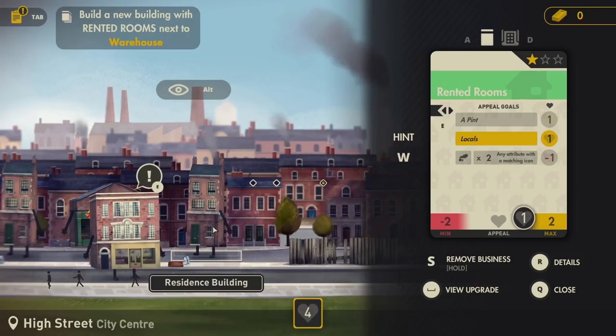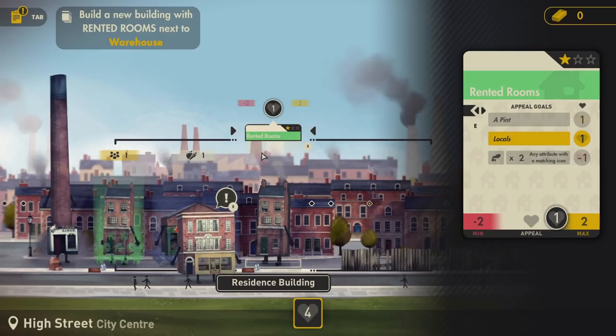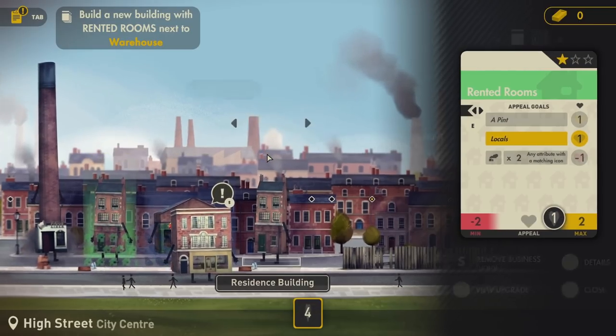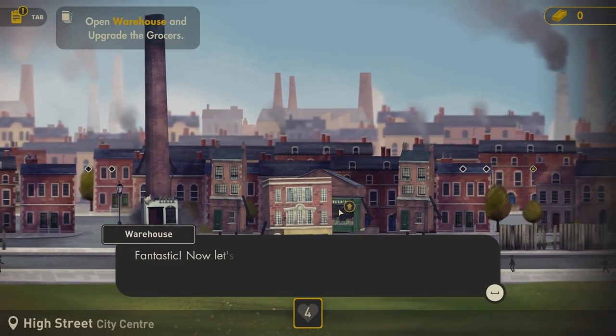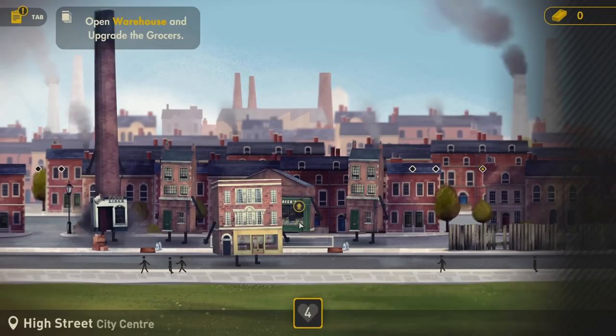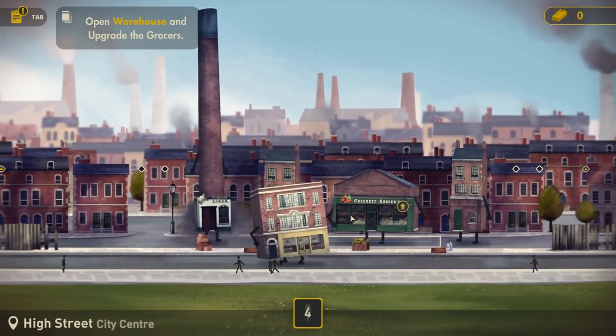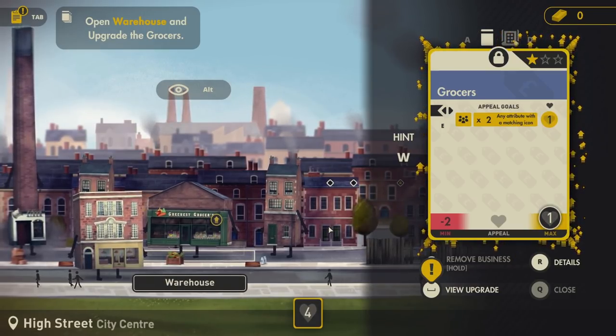So now people live there, which is very exciting. And this at the bottom has gone to four. Now what's that doing? That's providing a person, but maybe time needs to move on a little bit to get stuff happening - maybe people need to move in. The appeal goals are a pint and locals - they want a place to go and have a beer! Close that and go back to talk to the grocer's. 'Fantastic. Now let's set up the fruit and veg content here in this neighbourhood.' Open the warehouse and now we should be able to upgrade the grocer's - look, they've got a little upgrade sign on them.